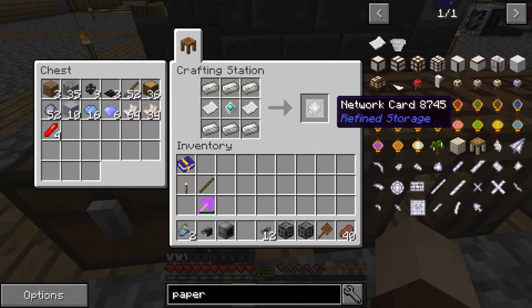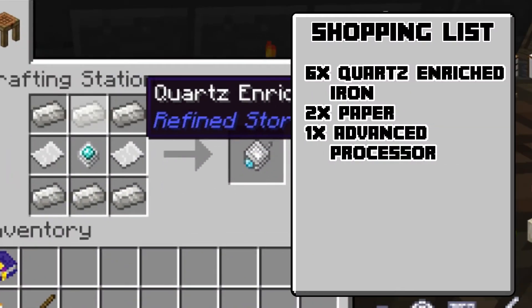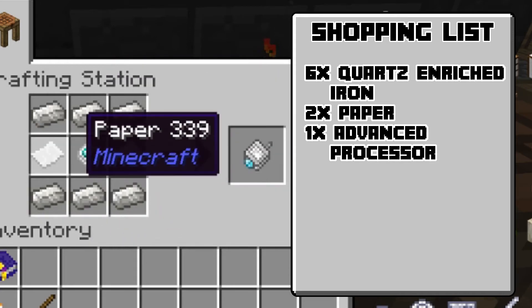We're also going to need a Network Card. One thing you've got to pay attention to is there are a couple of different ones out there in Sky Factory 3 — we need the one that is focused for Refined Storage. That is going to be six quartz enriched iron, one advanced processor, and two paper.